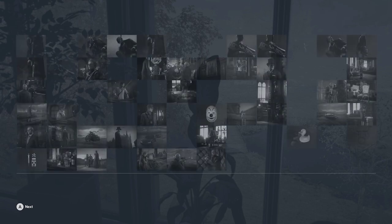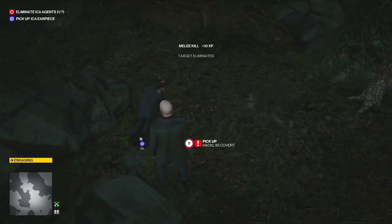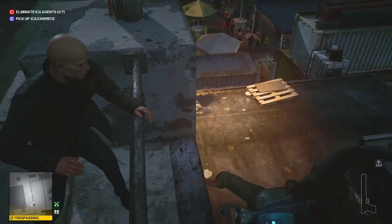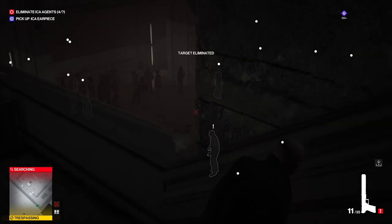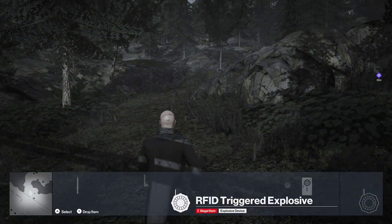Do you remember how the no-prompt exits are exceptions to the rules that govern most other exits? Well, it turns out one no-prompt exit is an exception to the exceptional rules. In Berlin, if you kill all your targets while in the map's exit zone, you instantly leave — and the same is likely true if you just leave a coin in the zone.